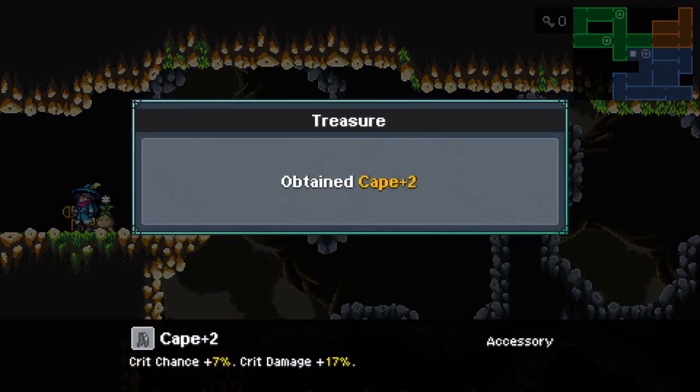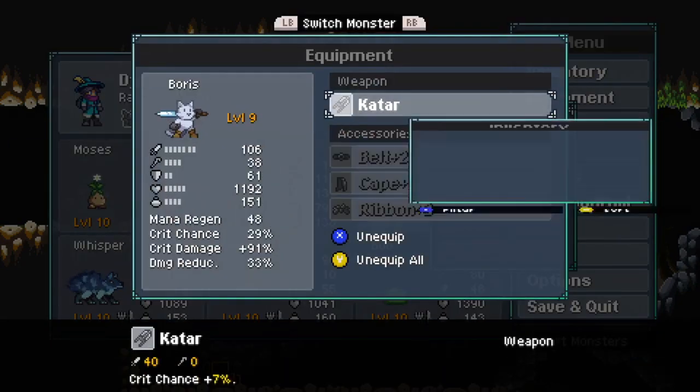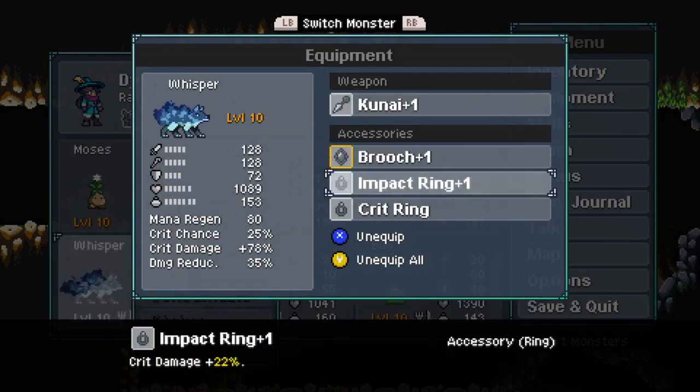Let's open this chest to get a Cape plus two. We're gonna give that to Boris. And the Katar plus one. We have a Mana Ring plus one and a Rit Ring plus one.